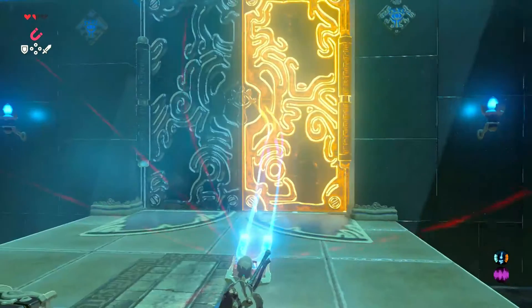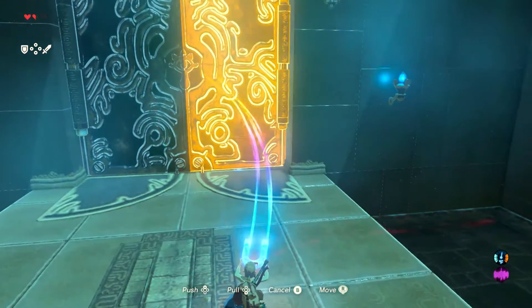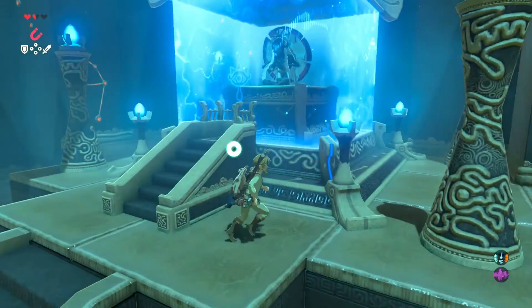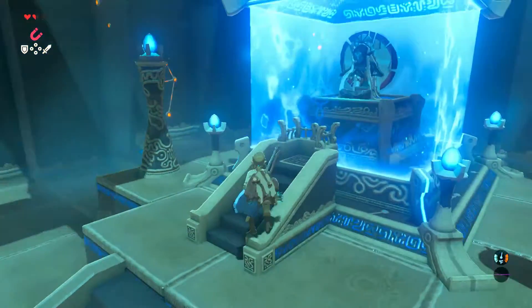Next, you just open these large metal doors. You'll learn how to push and pull — all the movement options are shown at the bottom when Magnesis is activated. And this is the end of the shrine.